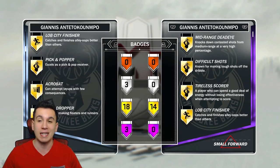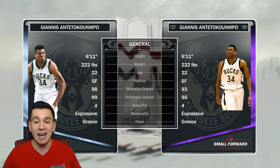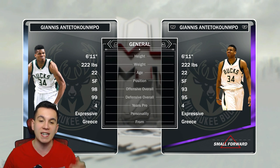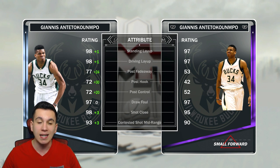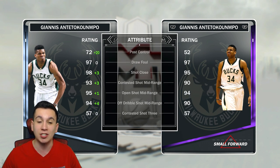If I pick this card up, I'll definitely upgrade those silver badges to gold. Let's look at his stats — the Greek Freak has 98 overall offense and 99 overall defense. His layup went up a little bit, and his post moves especially. They gave this Greek Freak a really, really good post game, as you guys can see. They also increased his midrange — he now has a 95 open shot mid. That is incredible, that is cheese for sure.